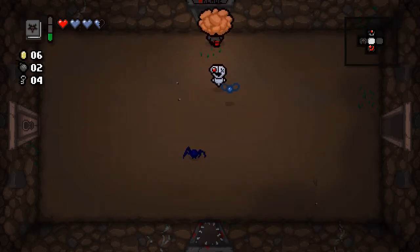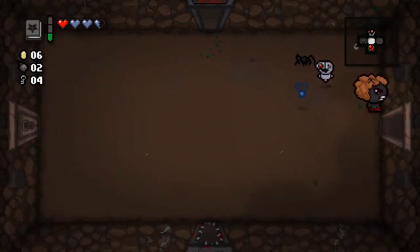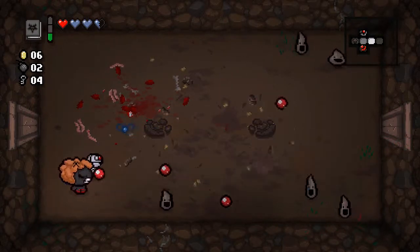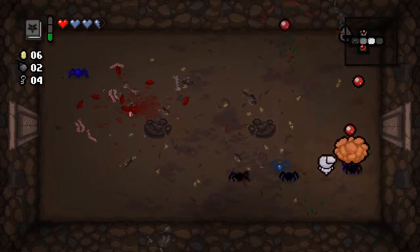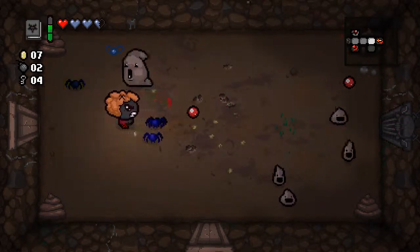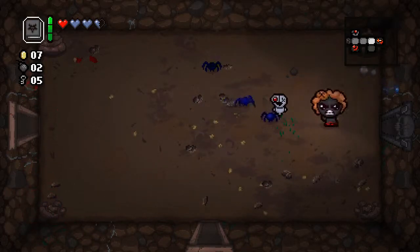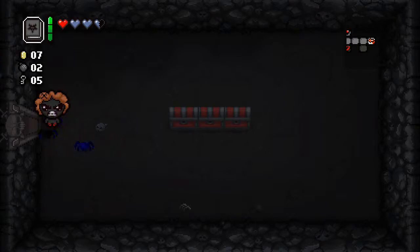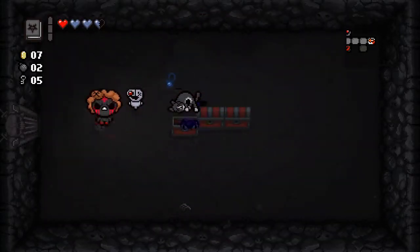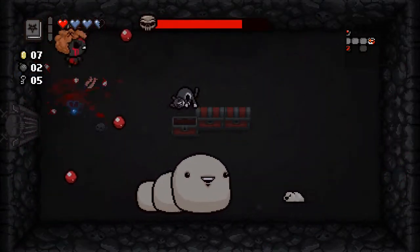On to The Depths 2, and we have an arcade here, which I guess I'll have a look in — just a standard arcade, we may come back later. These poops are not a problem. We have a charge on Book of Belial and should get another one before the boss, so I think I'll go ahead and use it. Okay, that's nice — basically cost us nothing because we're already at one health. And I'm wishing I took Guppy's Collar.